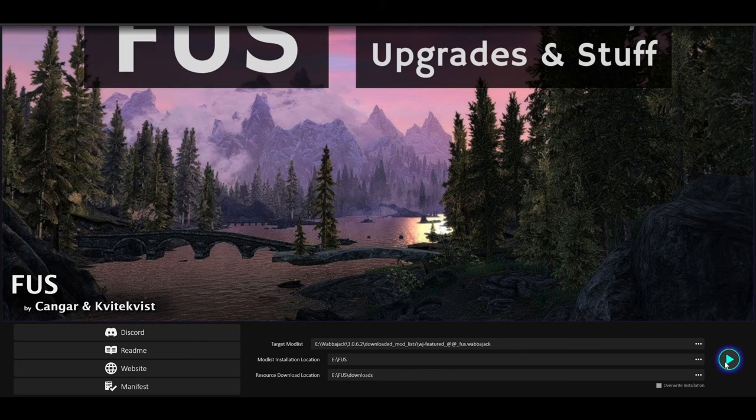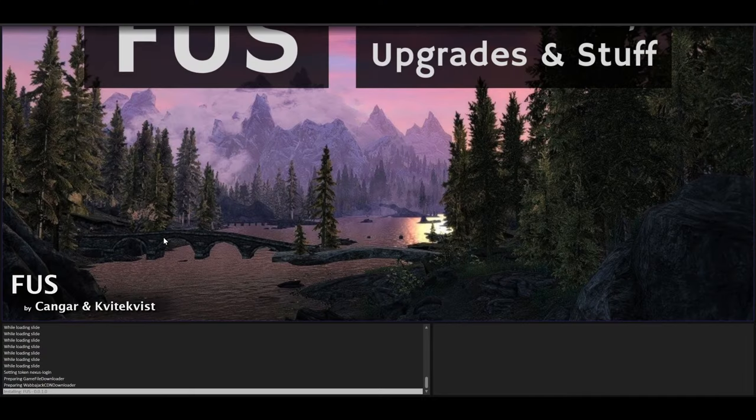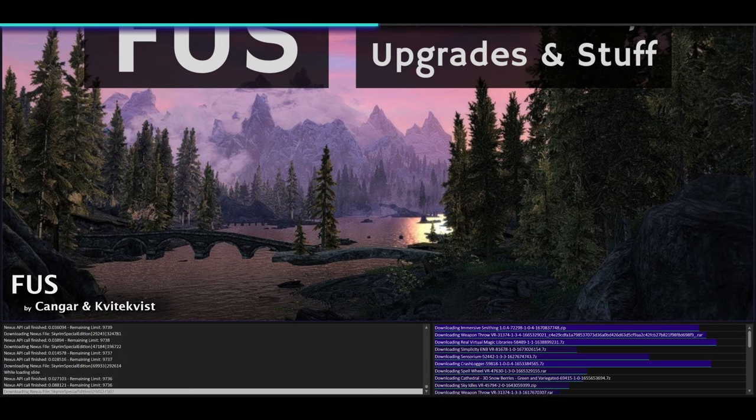From the next screen, select the modlist target location and set that to the FUS folder we made just a moment ago. The download location should automatically be set. Go ahead and start the installation. Once you start, you'll be prompted to log into Nexus Mods. If you don't have an account, go ahead and make one. It's highly recommended that you pay for Nexus Premium to make this process quicker and easier — it's only a few bucks for one month and you can unsubscribe right after. Without Nexus Premium, you're going to have to click download on each and every mod.